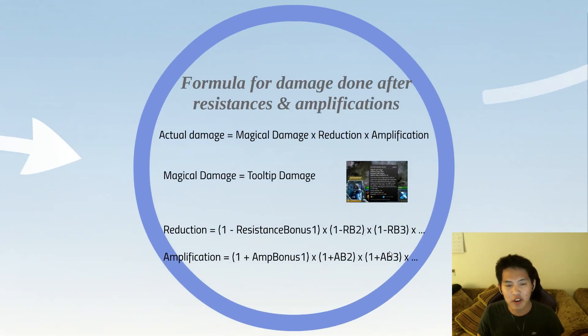Going to the actual formula — the math — damage done after resistances and amplifications: resistances come from things like Glimmer Cape, Hood, or a casual Cloak. Amplifications are things like Ancient Seal, Ancient Apparition's Icy Vortex, Veil of Discord, Ethereal Blade debuff, Pugna's offensive Decrepify, and so on, just so you can get an idea of what each of these terms mean.